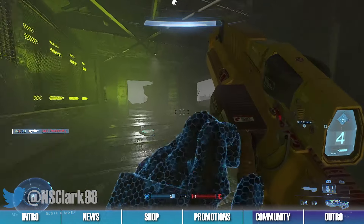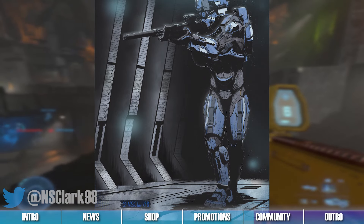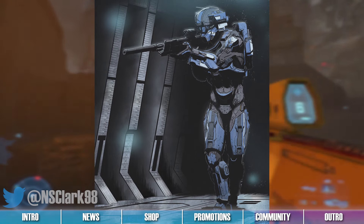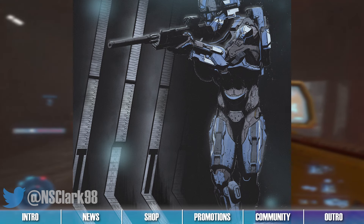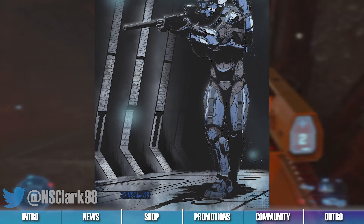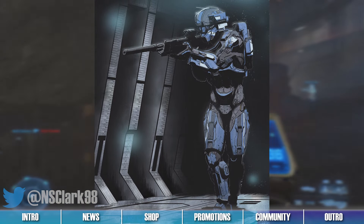Artist NS Clark created this artwork of a blue Spartan and shared it to Twitter this past week. The artwork features a blue Spartan wielding a silenced DMR while walking down a Forerunner corridor. We really enjoy the shading and atmosphere of this piece. The dark shadows and various line details throughout look absolutely phenomenal, and we like how we can even see light reflections across the Spartan and the metal surfaces of this hallway. The overall atmosphere is also incredible, and we like how the long Forerunner corridor fades away just behind the lone walking Spartan.